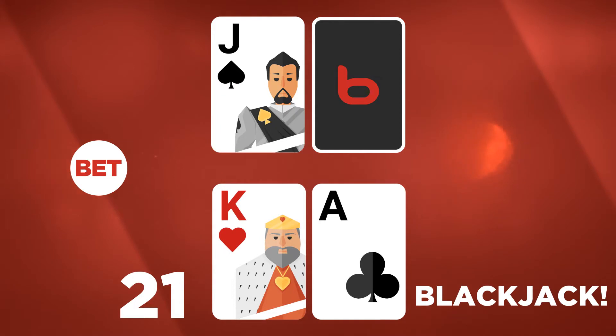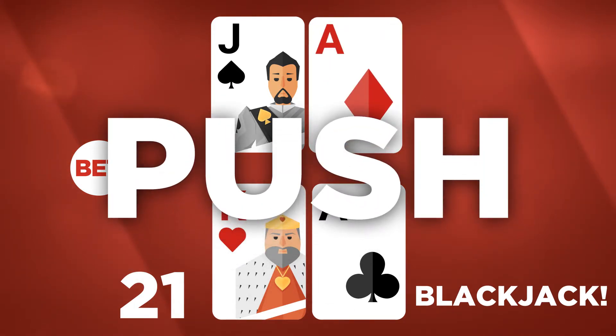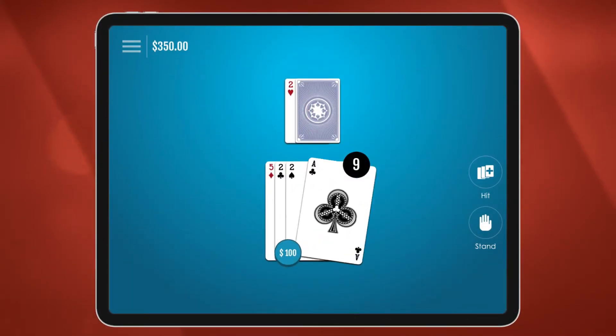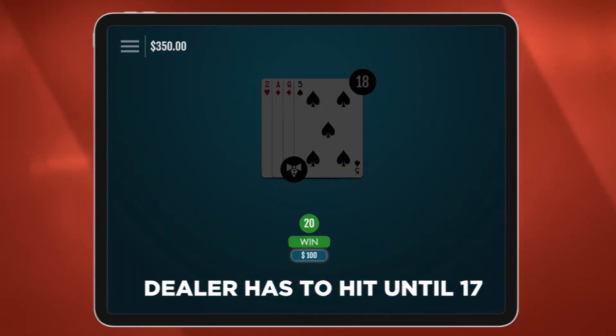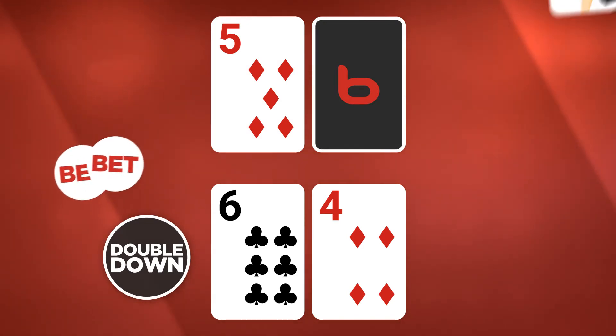Nail 21 and you've got a blackjack and a win — unless the dealer does too, then it's a push and your bet comes back. You can keep hitting until you decide to stand, but the dealer doesn't have that luxury — the dealer has to hit until 17. Want a thrill? Double down to double your bet and take another card.